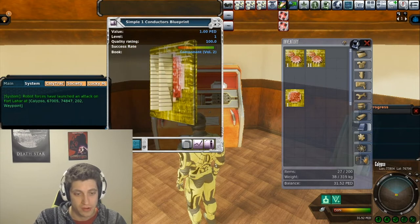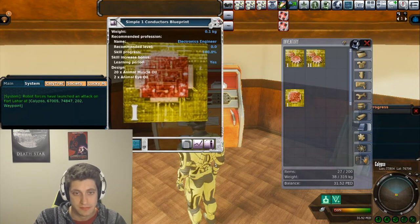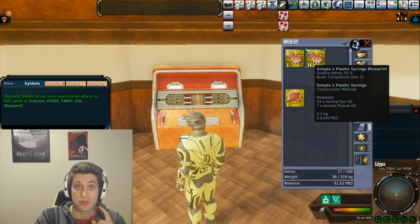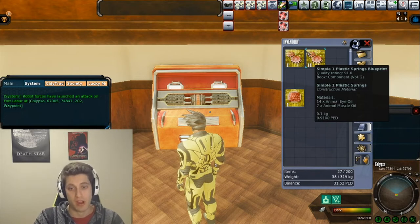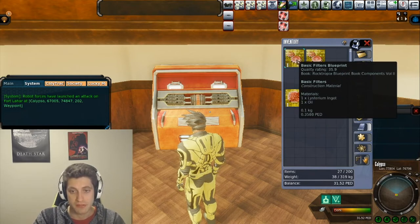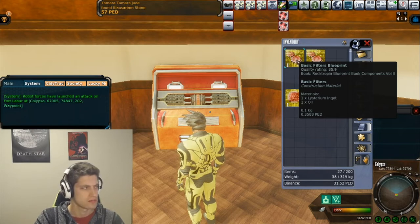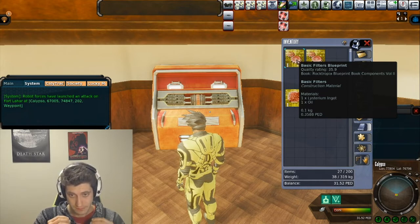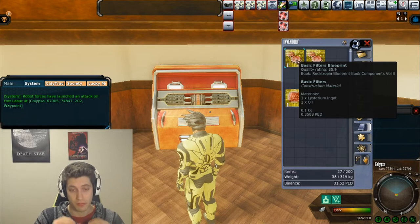This blueprint is a good one if you're a hunter because these materials are super easy to get from hunting. If you're a little bit farther along, the Simple One Plastic Springs is a good one that also uses animal eye oil and animal muscle oil. If you're a miner and you want to get into crafting, I recommend going with the Basic Filters Blueprint, which uses one listerium ingot and one oil unit. All three of these are really good starter blueprints to get you into crafting and to start skilling up.